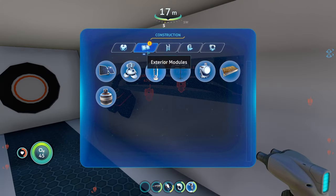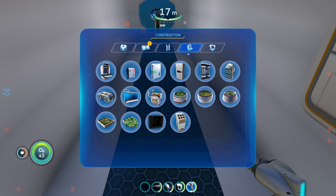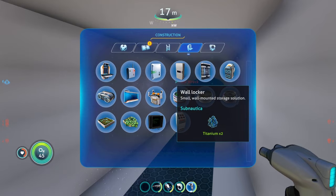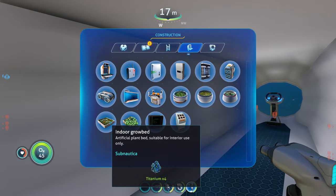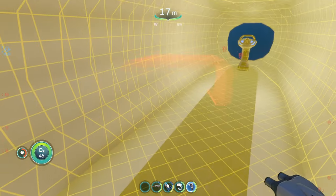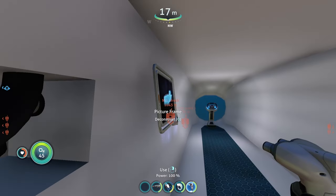Can we build anything on the inside? You absolutely can. As far as interior pieces and modules go, you can build anything in here that you want — it's just a matter of whether it'll fit. You can build the aquarium, plant shelf, grow beds, lockers, fabricators, all that good stuff. You can even build the desk. It just needs to fit in here; if it can't fit, you won't be able to build it.